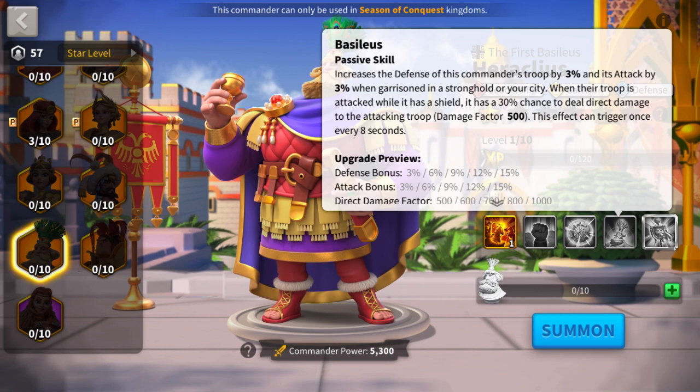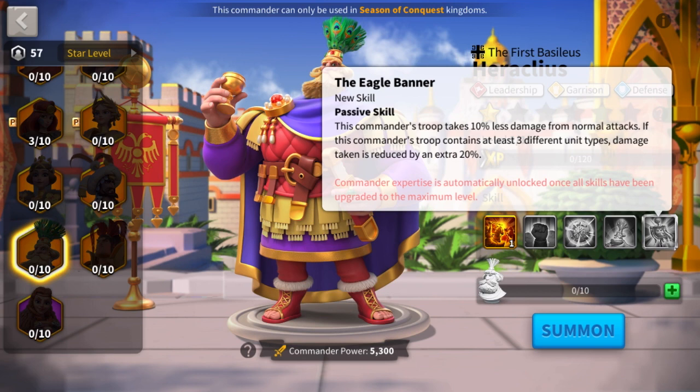His fourth skill is for garrison only. When in a garrison he gets 15% attack and 15% defense, and then he has a 30% chance to deal a 1000 direct damage factor from normal attacks when he has a mighty shield up. There is a good chance of that because he has his third skill on it, and his active skill on it too.